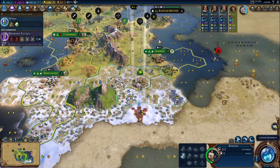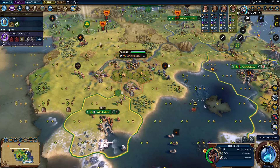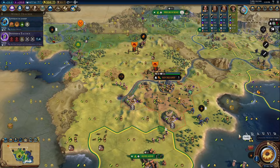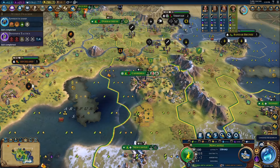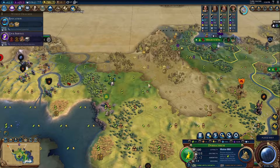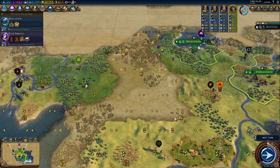I've recently started to like playing a cultural Australia as well. You get amazing theatre square adjacency if you put down a wonder — it boosts appeal on nearby tiles to breathtaking, then you put down your theatre square and get plus 3 for breathtaking and plus 2 for being adjacent to a wonder, so you're getting a plus 5 adjacency theatre square. Add an entertainment complex and you get plus 7. That's some of the highest consistent adjacency on a theatre square in the whole game, so you'll shoot through the civic tree. The odd thing is you're not incentivized to go for national parks or seaside resorts, which is the cultural victory meta right now, but you'll have great holy sites for rock bands, a lot of wonders, and you'll get through the culture tree faster than anybody else. So 8 out of 10.